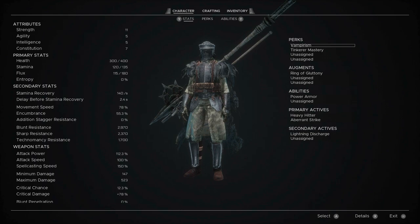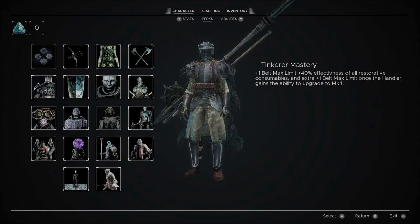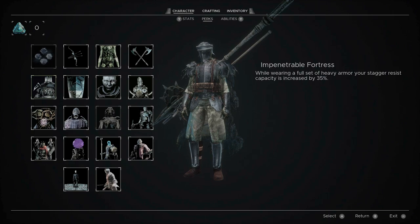So all the quote-unquote leveling you'll be doing stats-wise is tied to your gear. You can imagine you will be getting a lot of gear and much better gear later on. Now for the perks - every time you have one of those crystals at the top left, of which I have 0 now, you can pick one of the perk modifiers.